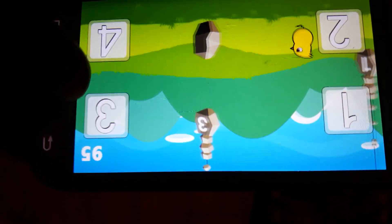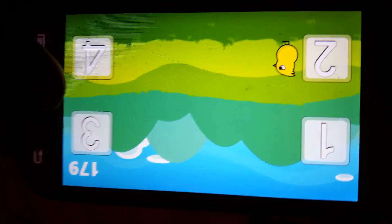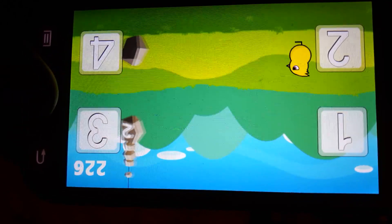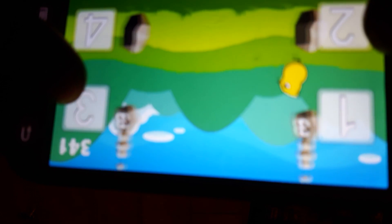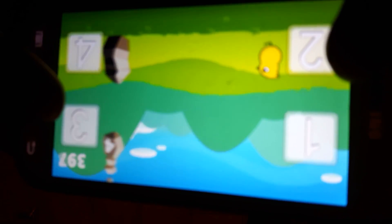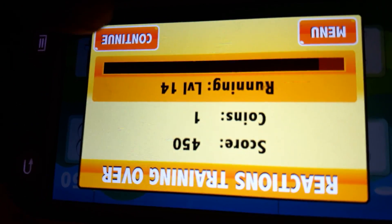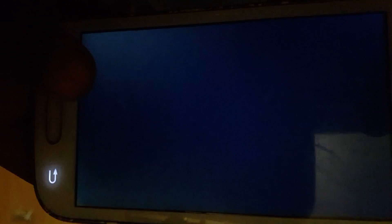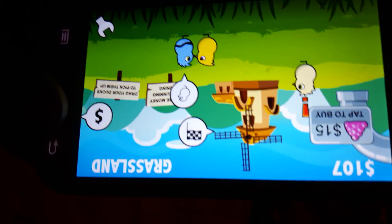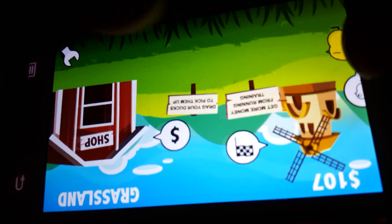Wrong way, wrong way — go, run! Oh, we died with the coin though. Over level 12, we can race this guy — let's go race. Reaction training — let's go!